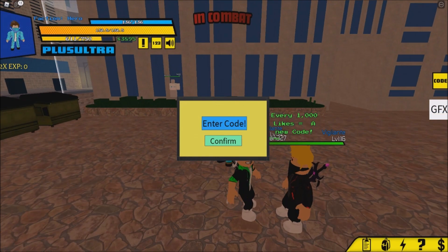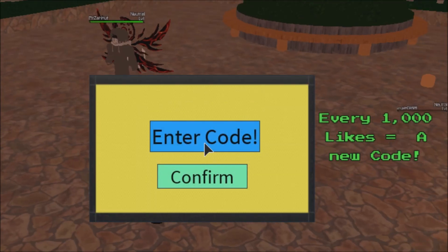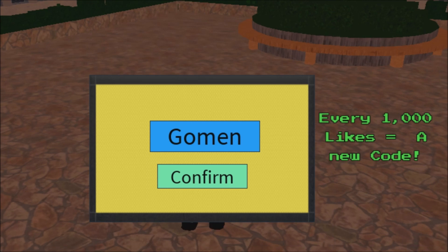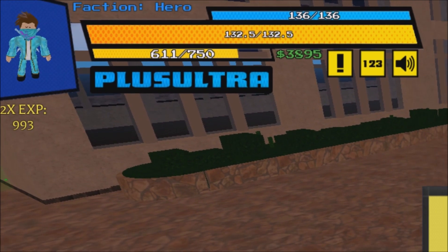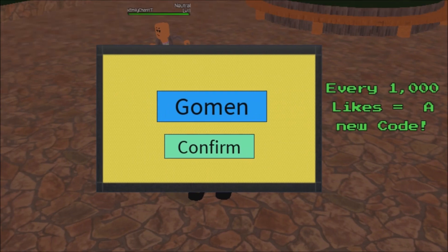For the first code, simply type 'Gomen' — capital G, then all small letters. Click confirm. Code redeemed! We got times two XP for about 1,000 seconds. That is nice.